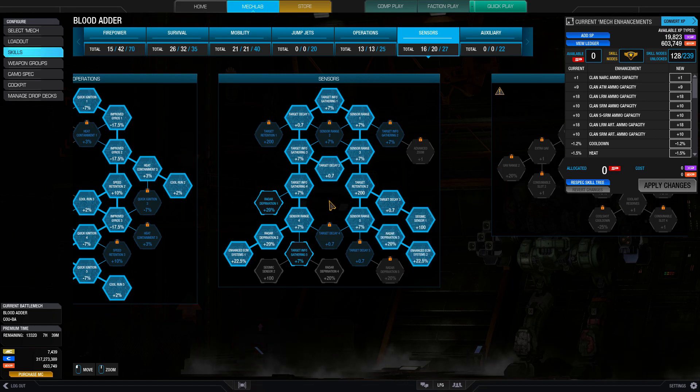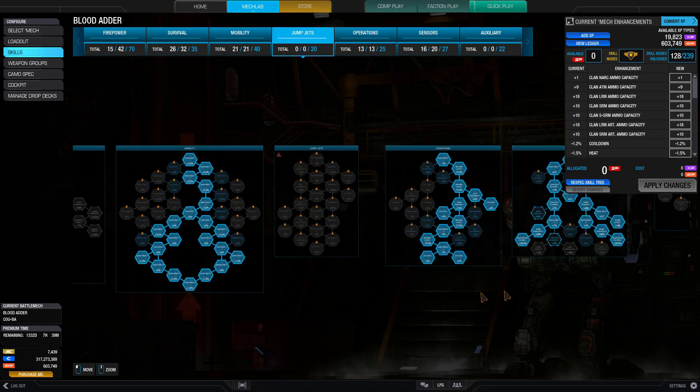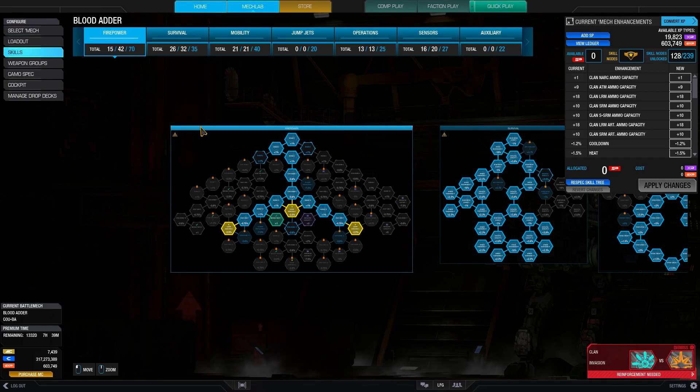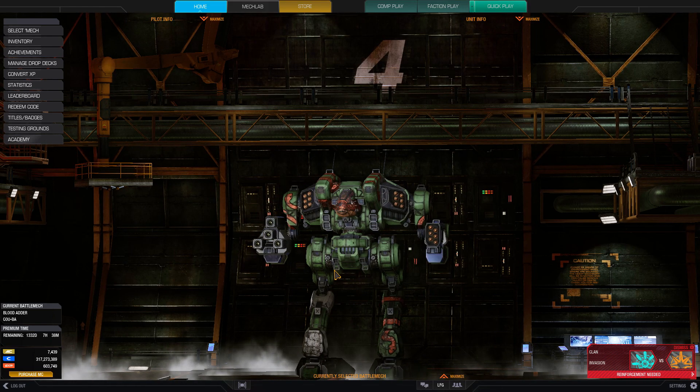Under sensors, because we have ECM, we go down and get both enhanced ECM nodes, and since we're there I grabbed the seismic sensor. Targeting decay was a node I had in when running LRMs and ATMs on this thing. If you want, you could switch it over to three Streak SRM sixes, in which case targeting decay is useful. You could move that node as you wish — put it back into skeletal density or into one of the firepower trees. But yeah, we're heading in to see how this slow mech handles with so much firepower.